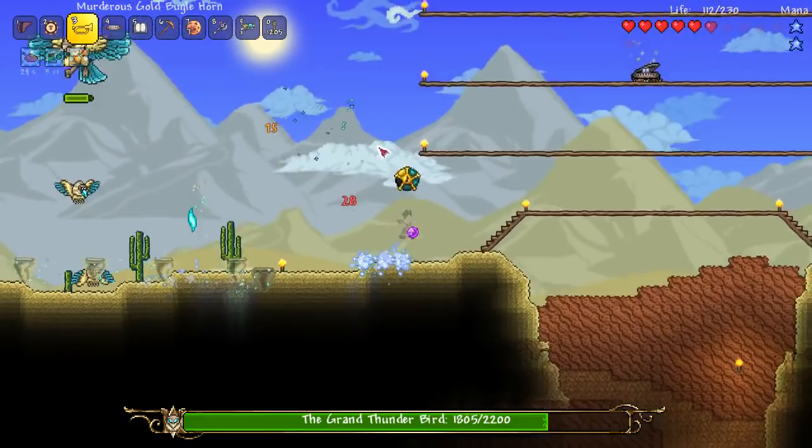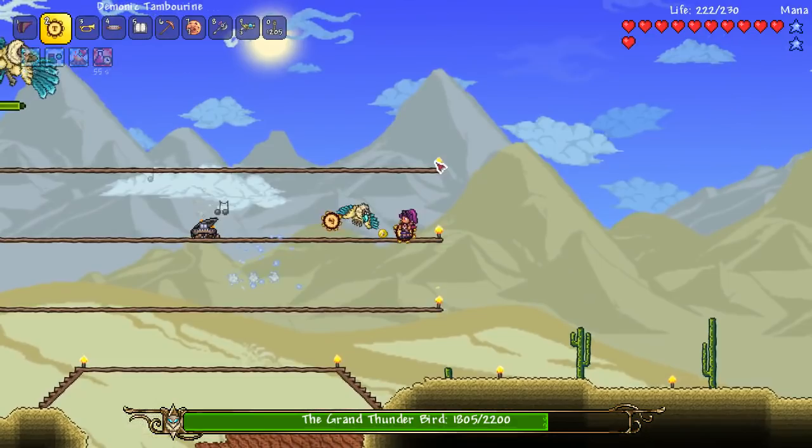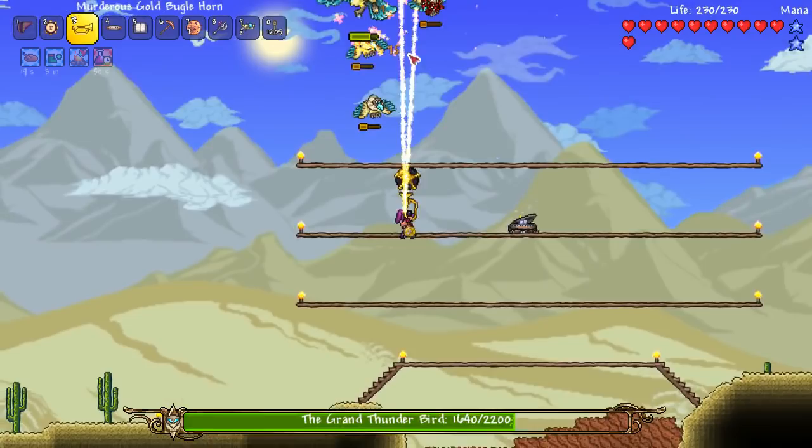Oh my gosh, there's stuff going everywhere, save me! Oh my goodness, I'm getting smashed. Alright, throwing on a heal - we have to get - oh my gosh, so many attacks! Temporine, there we go. Okay, let's get this bird. Beautiful, let's get some horn attacks in. Okay, that's working pretty nice, but there's like flying chickens everywhere. Flying chickens, stay away from me!